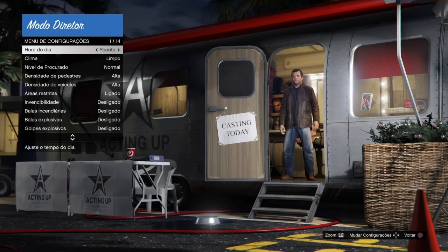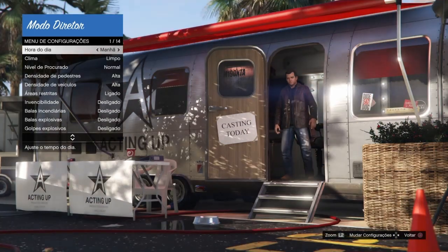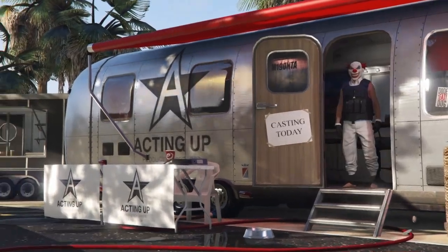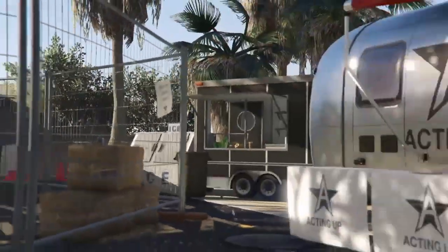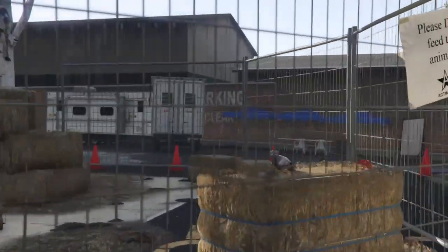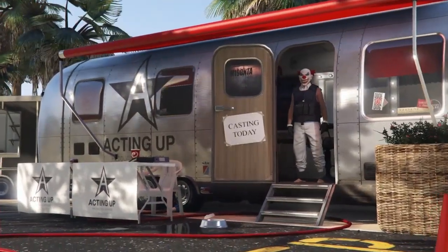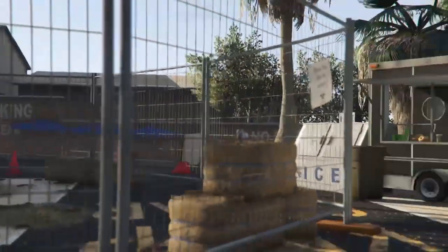Chegando aqui no modo diretor, eu mudei de novo pra deixar de manhã pra imagem ficar melhor do vídeo. Vocês vão agora em atores favoritos e vão passar. O meu já tá duplicando. Quando estiver duplicando, vocês vão ficar aproximadamente 25 minutos, o personagem vai passar pra dentro da gaiola, e depois vocês vão deixar mais 2 minutos pra bugar bem mesmo.